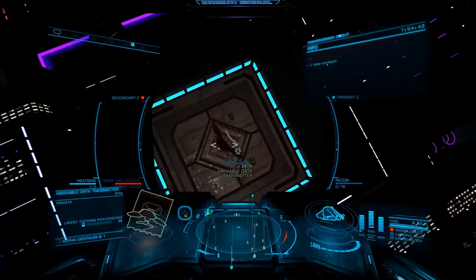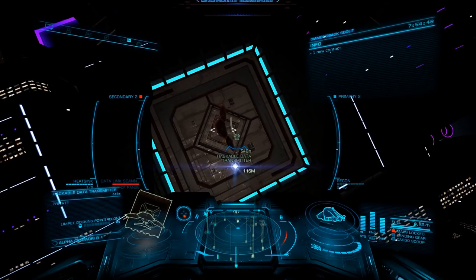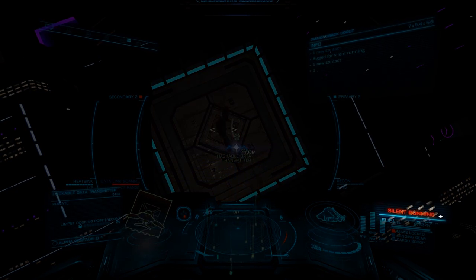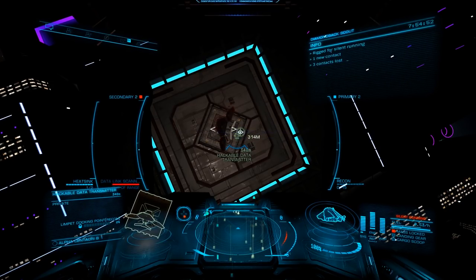Target this port and fire off a single recon limpet at the docking port. Now comes the critical piece: ensure that you go silent running before your limpet attaches to the docking point. Failure to do so will result in a bounty and a rather unpleasant end to your hacking session.